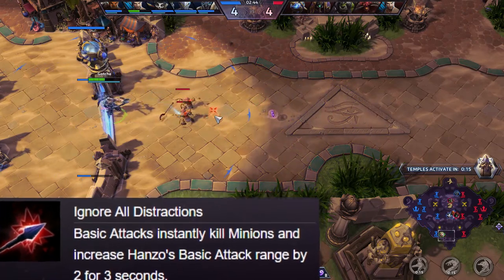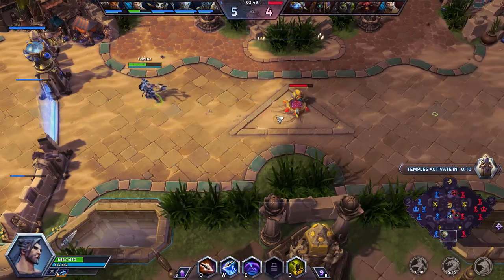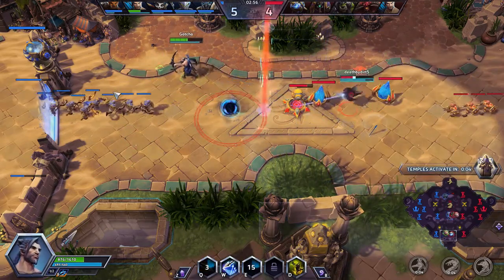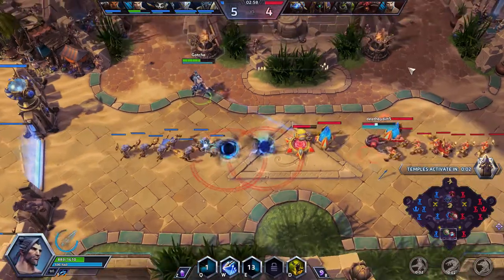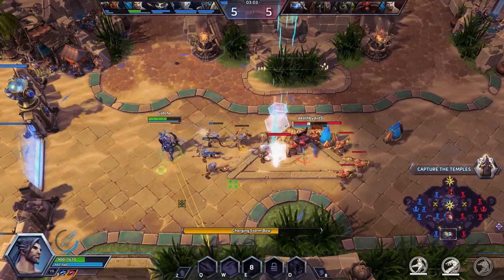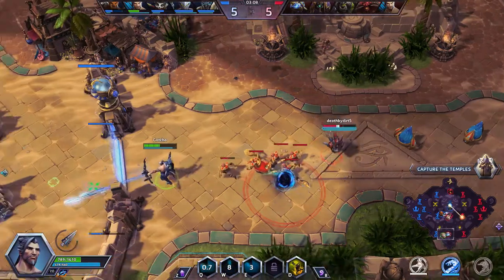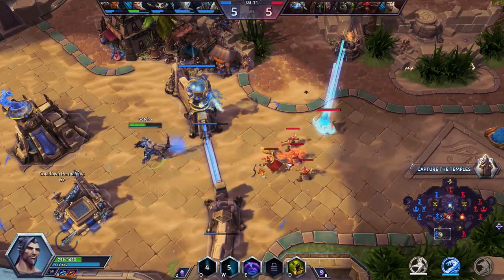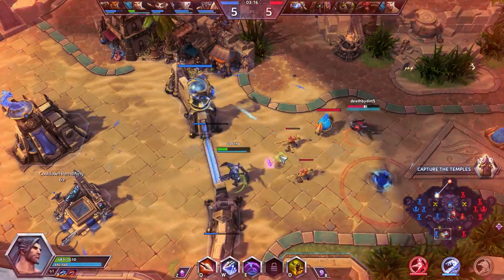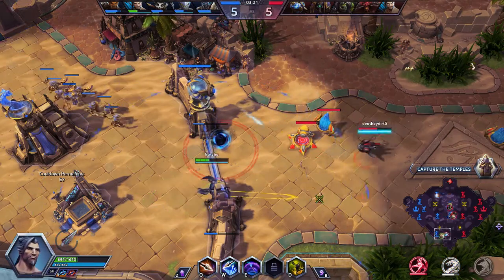Laning against Probius is not going to work anyway. Look at that basic attack damage, man — kill his turrets, no problem. I can't hit my own wall? What's up with that? Okay, this is going to be a real problem, team. Probius owns me, man — I can't move with this guy around.